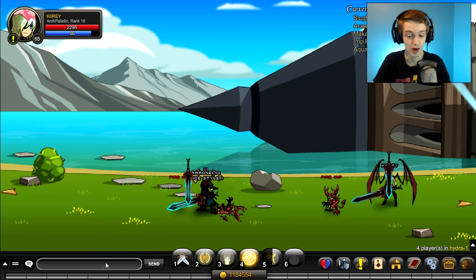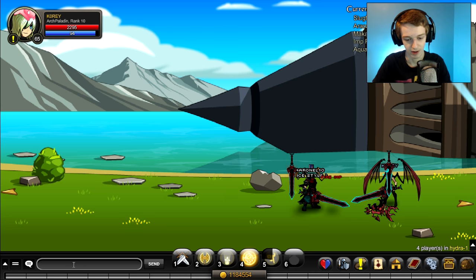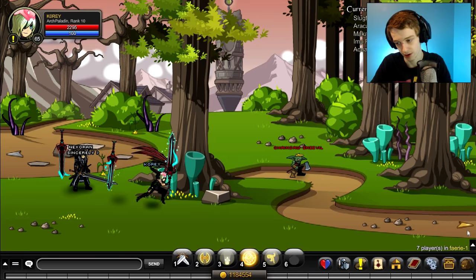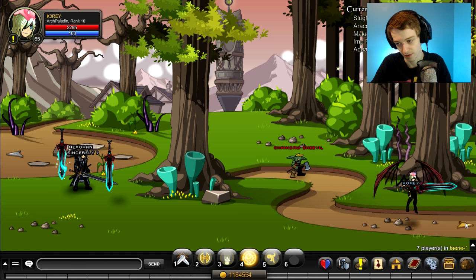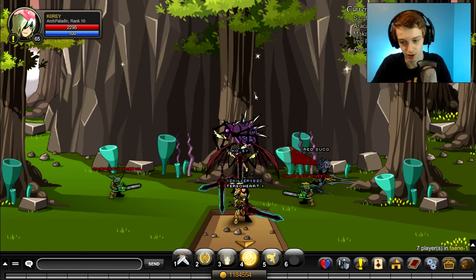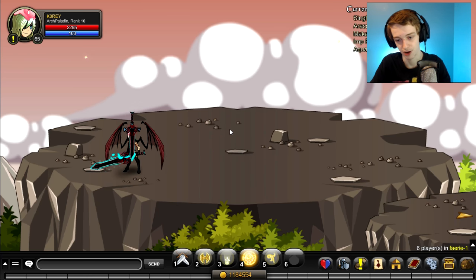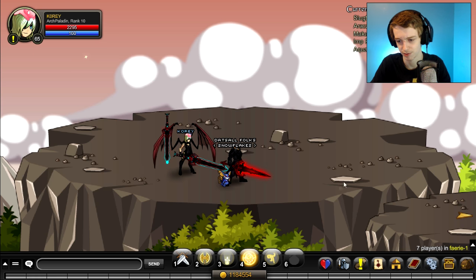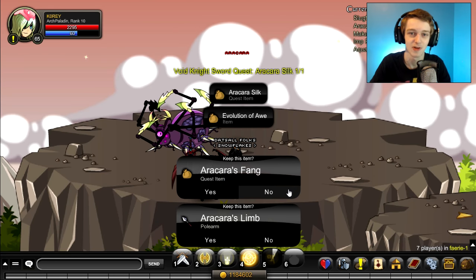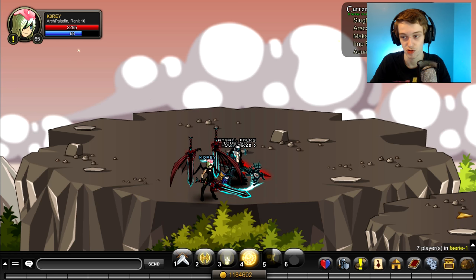Once you've done that, you have one last area to go to finish the quest — slash join faerie. Go one room over and then one room up and that will be the boss to farm. It's basically just a normal easy mob. You walk up to the tree, the spider brings you up to the top, and you kill her — I think there's a 100 percent drop chance on this one. You get your silk and then you're done with the quest.